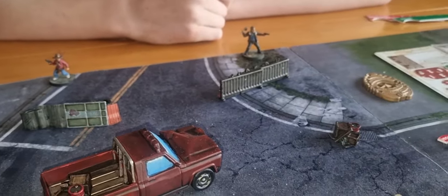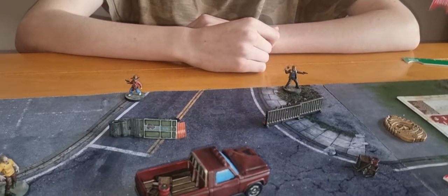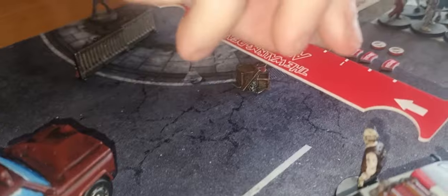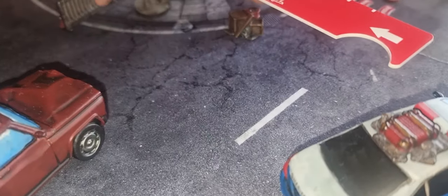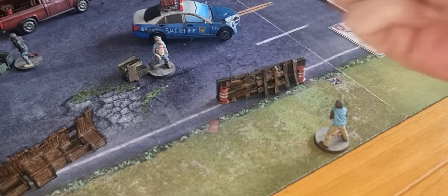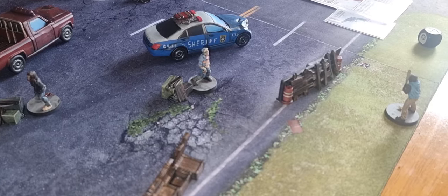That causes mayhem, puts the threat tracker up by one, and now we've got to check to see who's within ten inches. It's just the one walker by the police car that needs to shamble six inches towards Rick Grimes. That's both of Rick's activations.